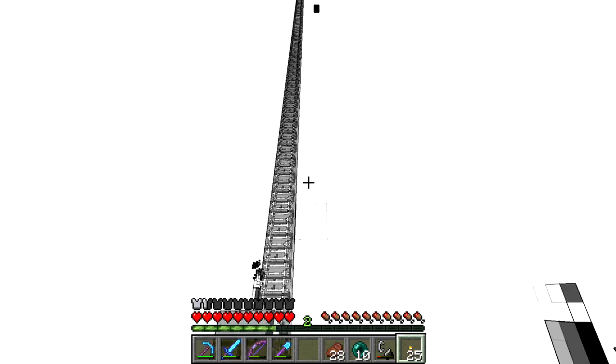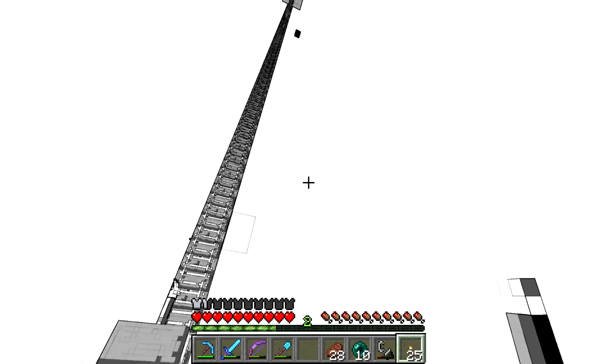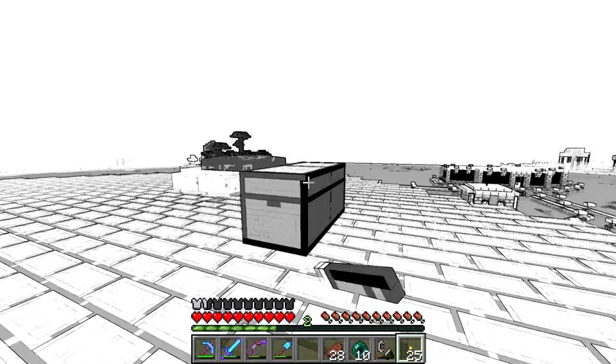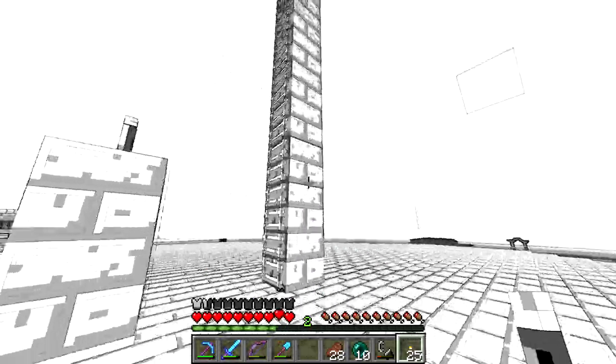It is two blocks wide, which means it's going to be uneven, which is a shame. But I've got all the materials, or hopefully all the materials. I don't actually know how high this is - I don't think it's more than 128, though, so this should be enough stuff. I'll need to get more buckets. That's going to be a pain, putting all the dispensers in there.